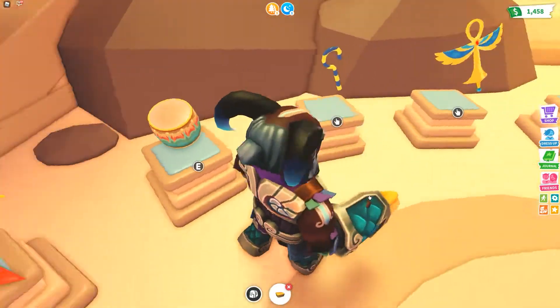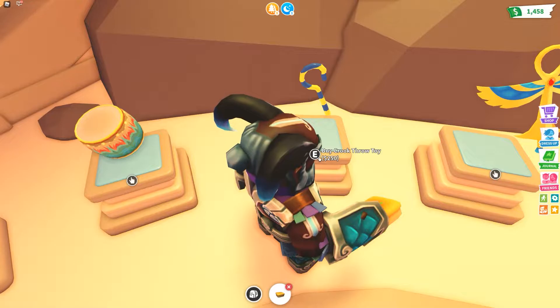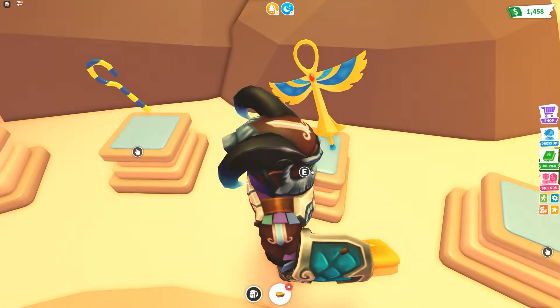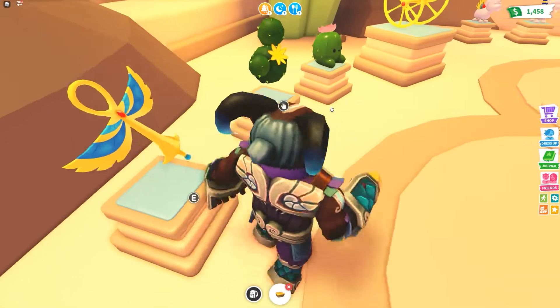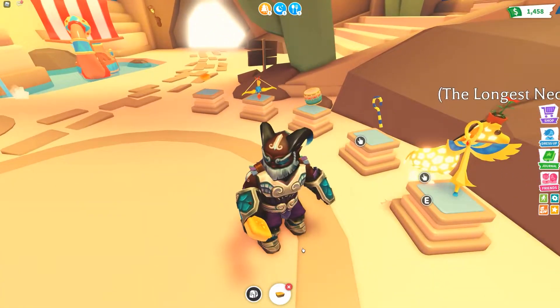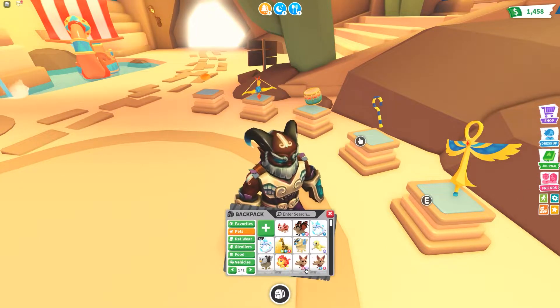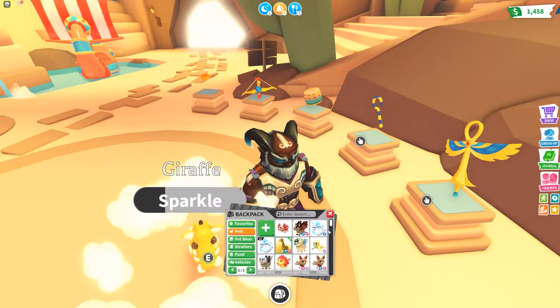We've got a scarab crossbow and a grappling hook. I don't think you can get the character — I think he's just someone you can talk to. There's also a drum, which is cool, a throw toy, and a pogo stick that's quite cool — it's in the shape of an ankh.